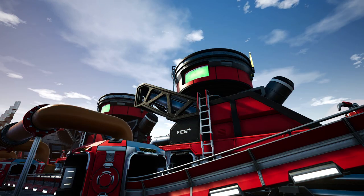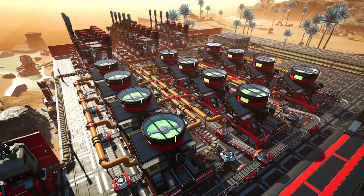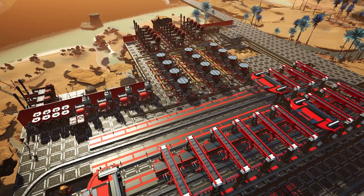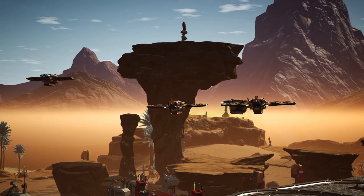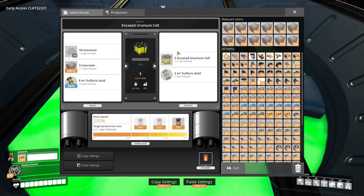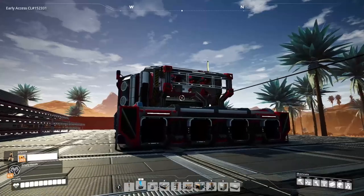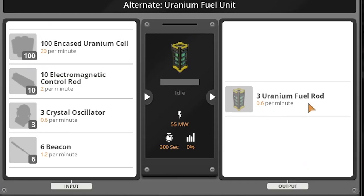Hello everyone, I'm Kibitz and welcome back to Satisfactory, where last time we began our quest for the spice - the nuclear spice - because we're trying to get our nuclear power online. So we sent drones out into the far reaches of the world to grab some uranium and processed it all into encased uranium cells. Now that we're making a billion of them, we can move on to automating the uranium fuel rods, which can power our world.